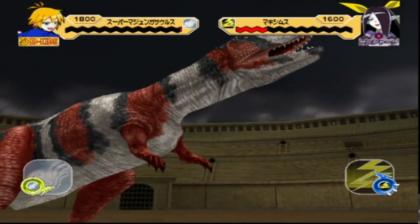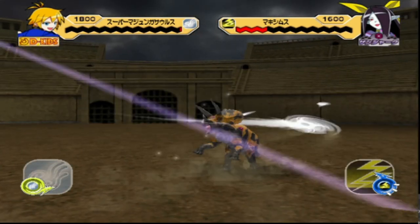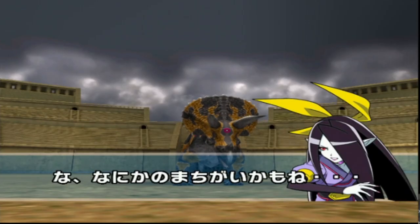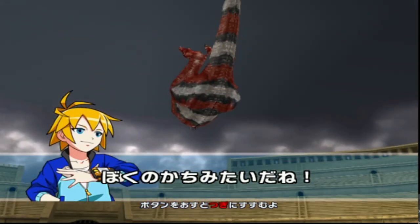Oh, look at that damage. And a Jet Shuriken — this might be lethal. Oh, it is! Nice, Majungasaurus — one-shotted Maximus even without Awaken Mode. That's what Majungasaurus can do.